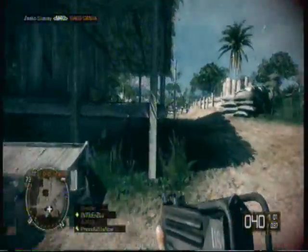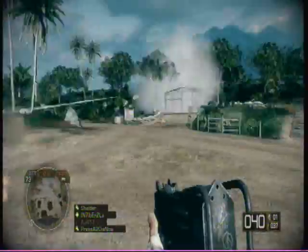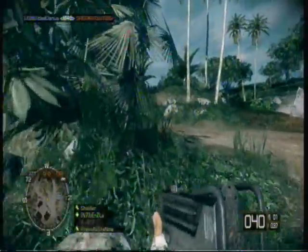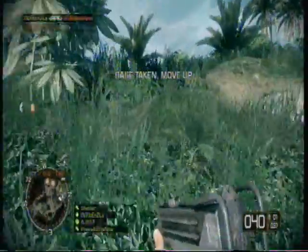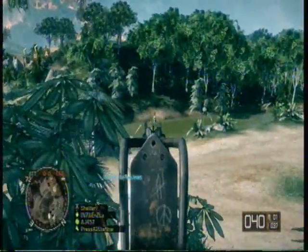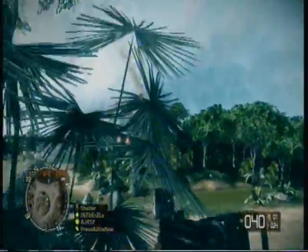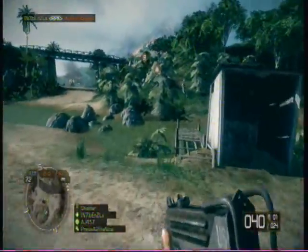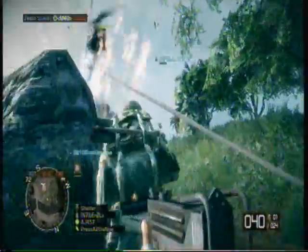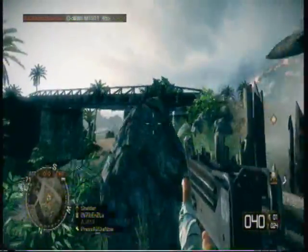Just when I got a handle on this base and figured out what's what, it's time to move on to another base. I didn't even know this map had three bases - I thought it was only two. So the objective moves to a base I didn't even know existed. I'm not even sure which direction I'm going. I follow the crate icons and some stragglers to their base, using a pontoon across the water. We're already at the first crate there, and we've got air support, so things are looking up.